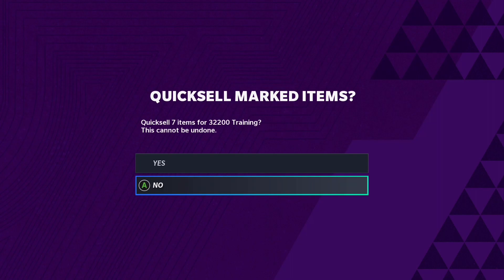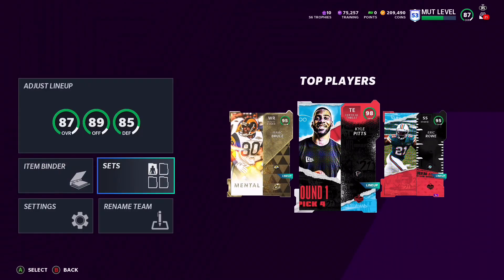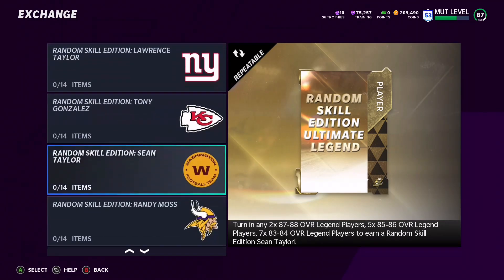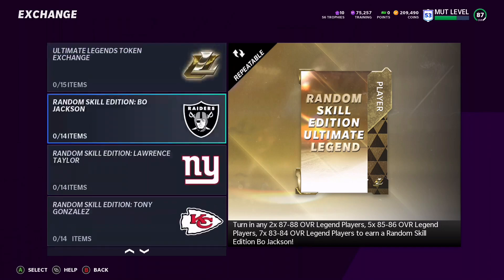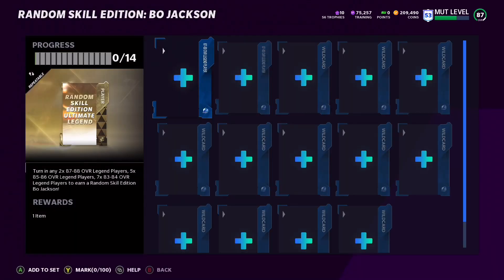You could also sell them on the auction house. I'm going to go ahead and quick sell them for 32k. Next, go to your sets, then Ultimate Legends, then the Ultimate Legends Exchange. You have a few options: the Bo Jackson exchange, the Lawrence Taylor exchange, or the Randy Moss exchange. I wouldn't recommend the Lawrence Taylor exchange. The Randy Moss exchange is more of a safe option, while Bo Jackson is riskier because his big overall card goes for a lot, though his lower cards don't go for as much.